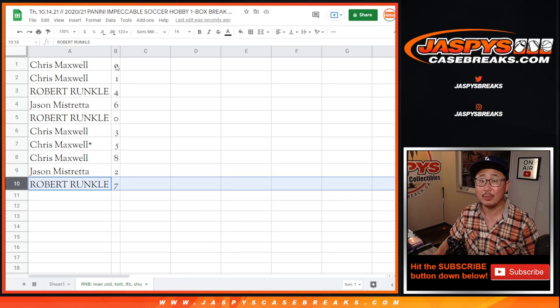Robert with zero — redemptions are in play for you for those teams on the bottom. Chris, you'll still get live one-of-ones. Chris, you also have nine. Robert with four. Jason with six. Chris with three, five, eight. Jason with two. Robert with seven.